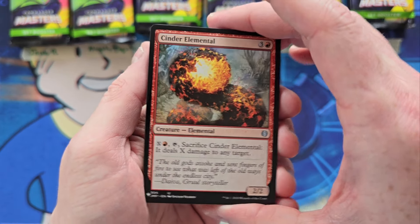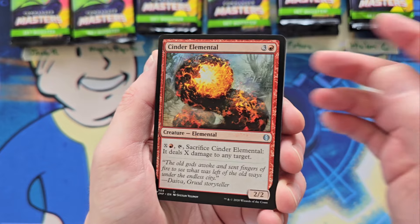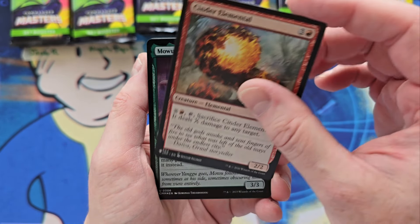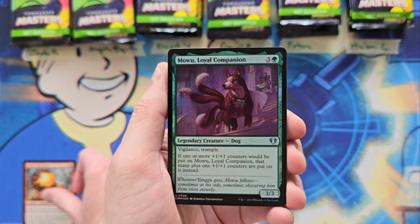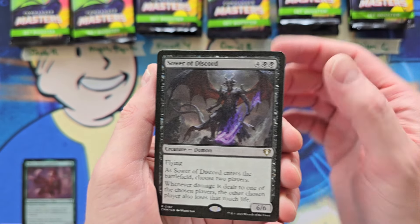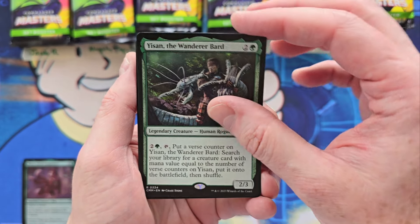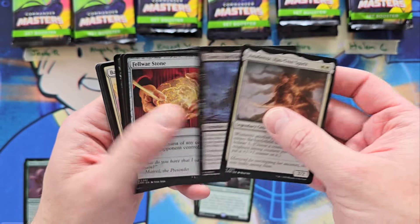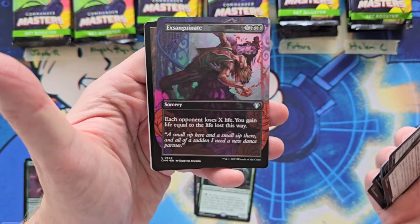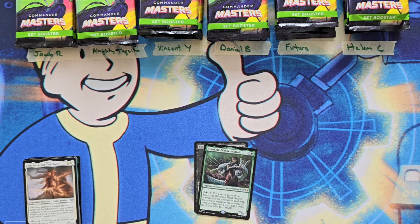There are list cards in this case - we have an uncommon from Jumpstart, Cinder Elemental. Jacob, here we go. We've got Mowu in foil. Sower of Discord - that is a six. And Yasan, you're at a nine. Anofenza to stop that, but then Felwar Stone, Thought Vessel, and Exsanguinate. So that is a nine to start for Jacob.